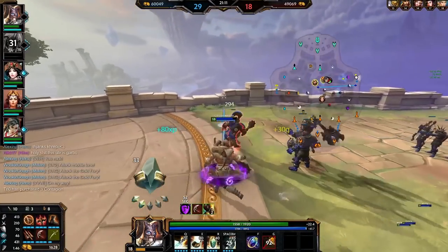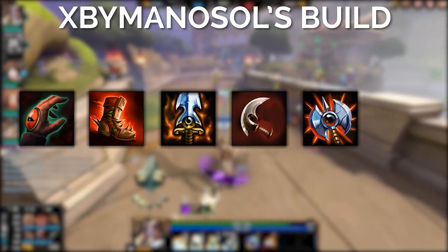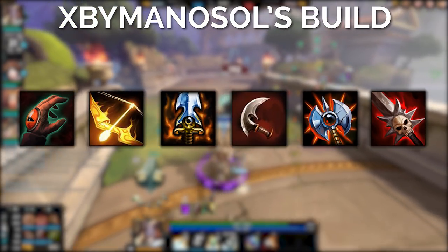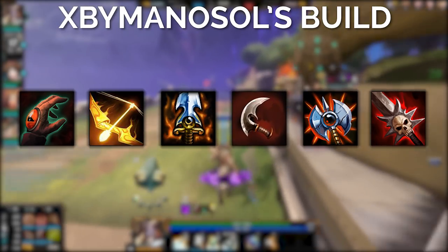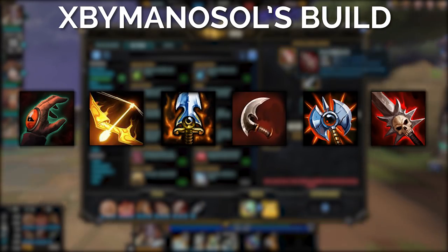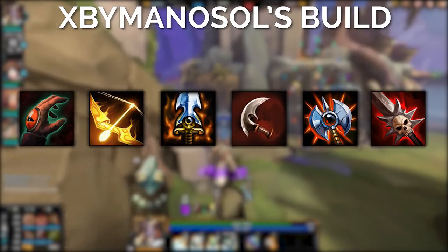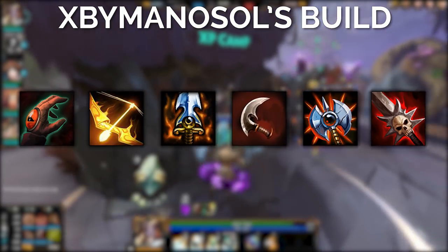Just for fun, this is the build I would likely use on this god if it existed: Devourer's Gauntlet, Ninja Tabi, Arcee, Rage, Executioner, Deathbringer, selling boots for Odysseus's Bow late game. This build provides insane lifesteal when combined with the Yumiya passive and Expal Bowlers, to the point where you'd probably be healing for 400 per auto since we also have crit in this build. Being able to double — or more with Deathbringer — the damage of your auto attacks that were already doubled by Yumiya's passive would be just insane.